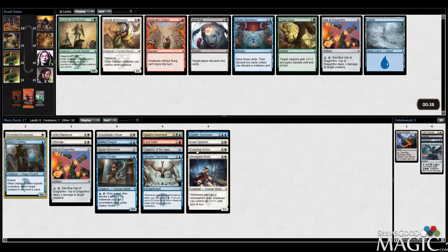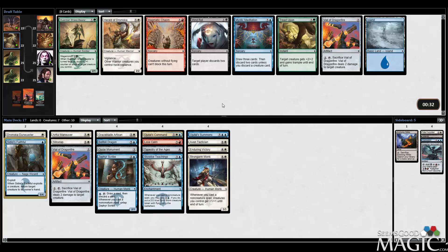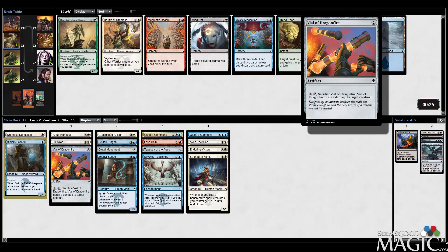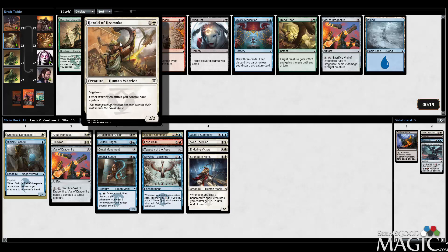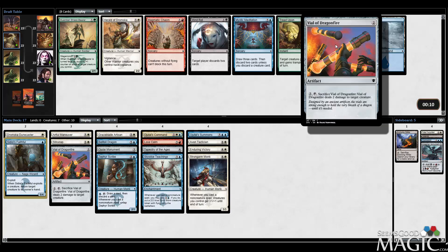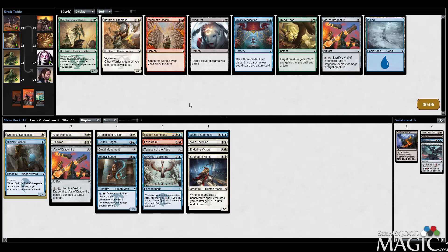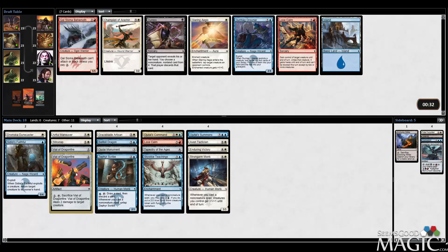So we're rocking like seven creatures, eight if you want to count Teachings, nine if you want to count Ojitai's Summons - not a ton, admittedly. Vial of Dragonfire number two still seems okay - a little bit clunky, but something to do early. Otherwise I take the Herald of Dramoca, which is a 2-2 Vigilance for two, which is actually pretty good. We're short enough on creatures where I want some early plays. Vial of Dragonfire also combos better with our Skywise Teachings. I think I like the Vial of Dragonfire a little bit more.